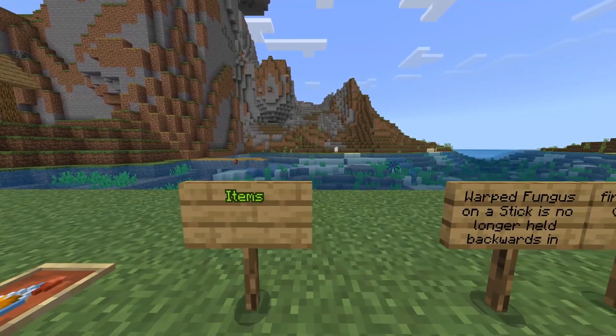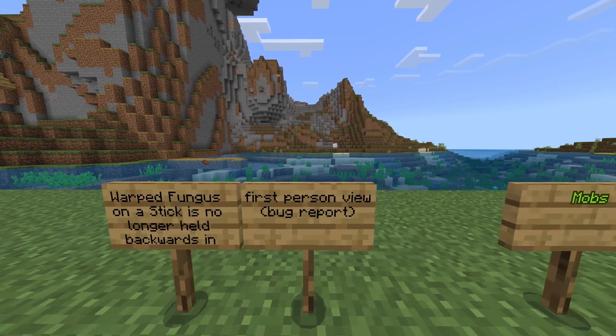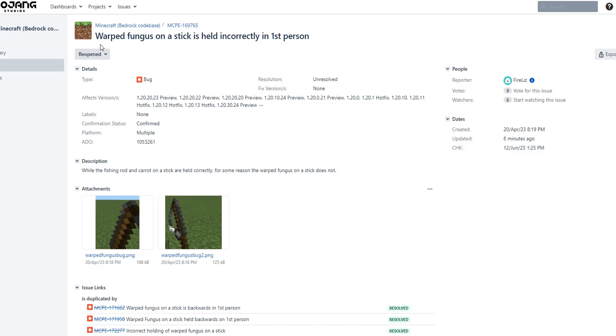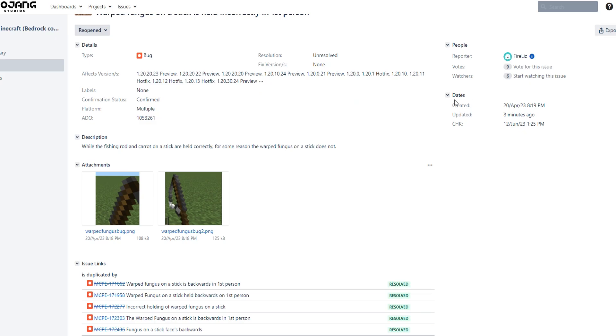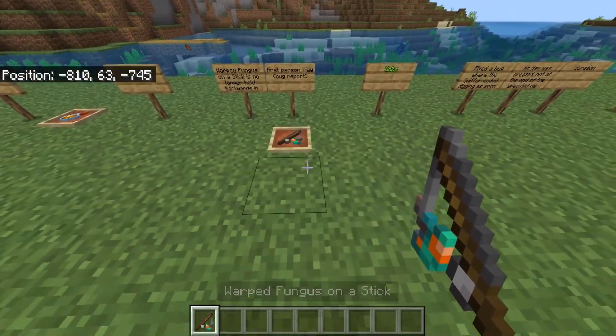Changes with items: warped fungus on a stick is no longer held backwards in first-person view. There's a bug report — apparently on Minecraft Bedrock Edition the warped fungus looked back-to-front compared to the fishing rod. Anyway, that was fixed and I tested it myself — you can see it's no longer backwards.